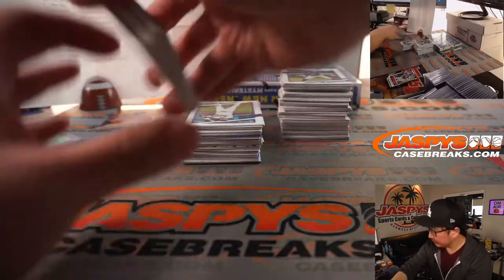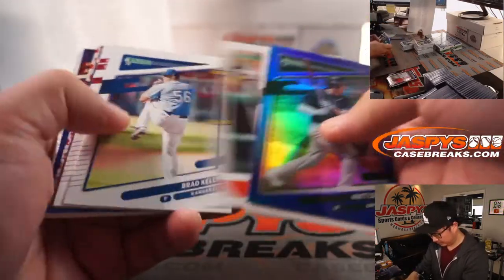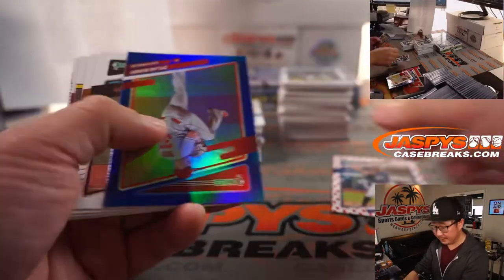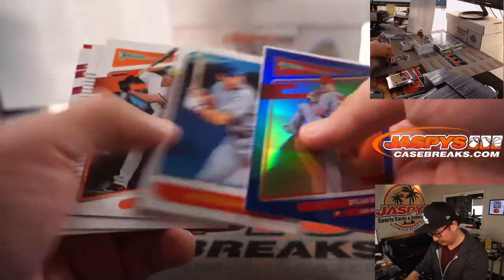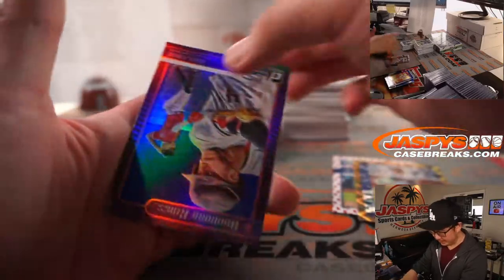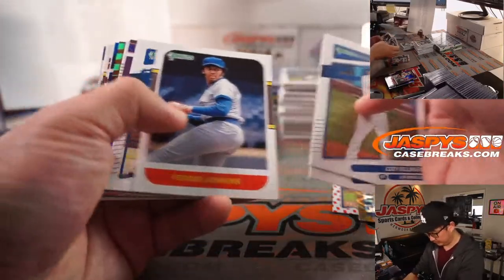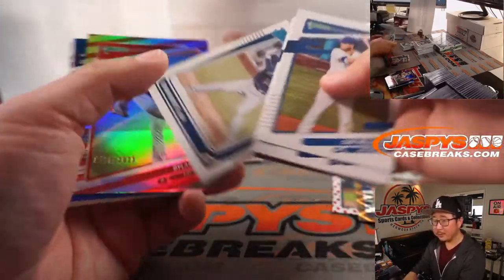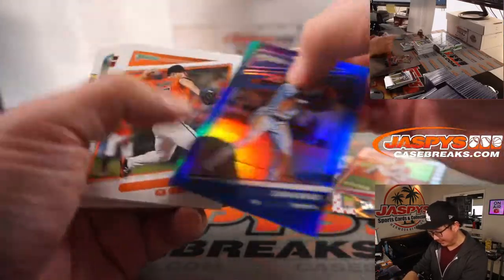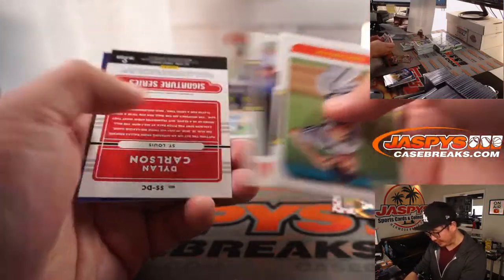Bud Selig, San Diego Chicken, and Domingo Ayala cards are randomized at the end of the break — we'll randomize them as one lot. Byron Buxton to 50. There's Luke Voit to 999. Ke'Bryan? Yeah, he got hurt — hit a home run opening day and then a day or two later got hit with a pitch in the wrist or something like that.